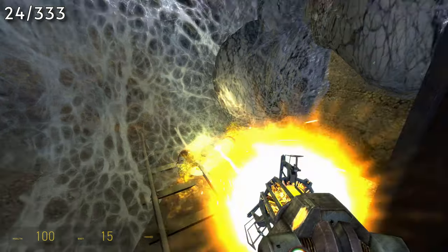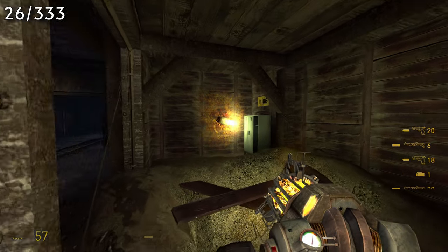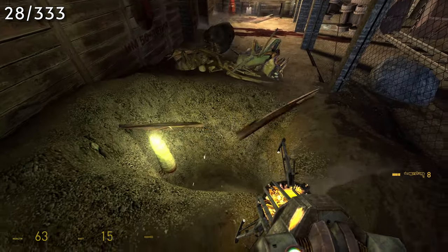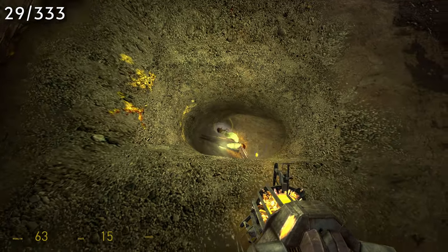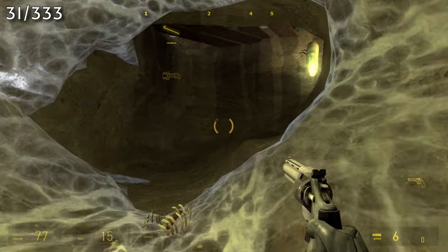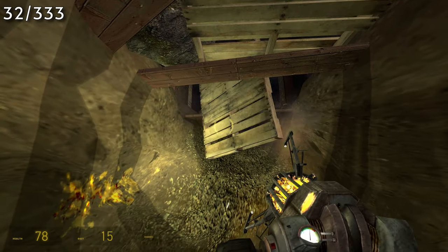Once you get down here, you'll need to immediately turn around to get 3. Then go further in and to the left behind a fence. You'll find one in the corner, next to one that's hiding in a locker. Then go down the hole next to it and you'll get another 4. At this point you should have 32, and we'll move on to the next section.